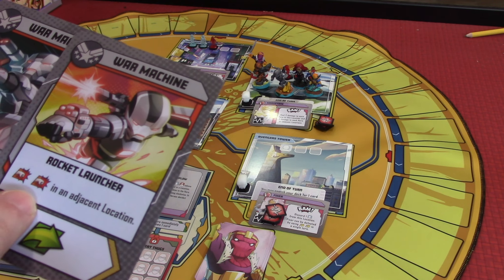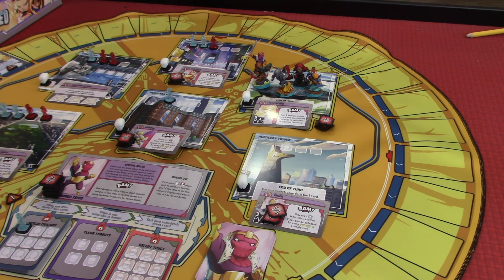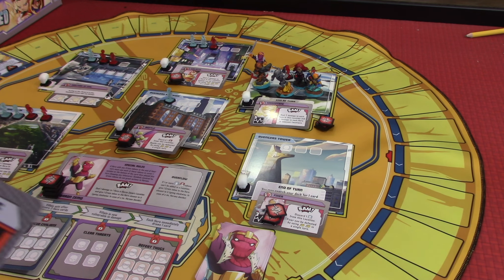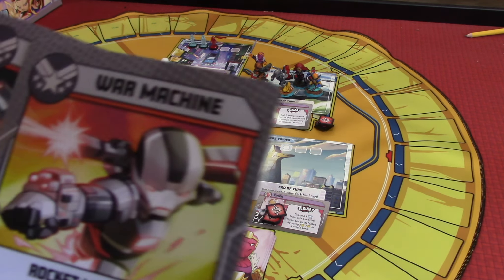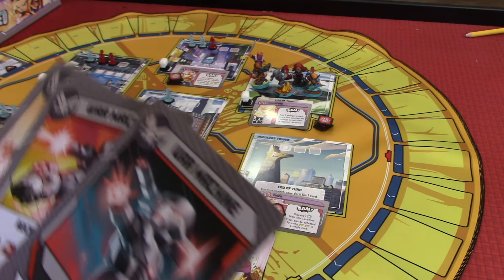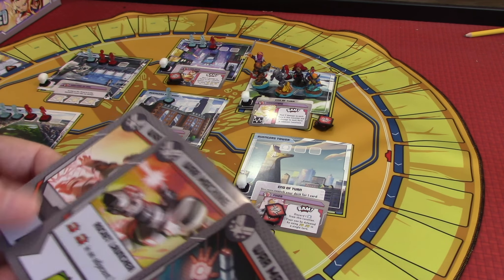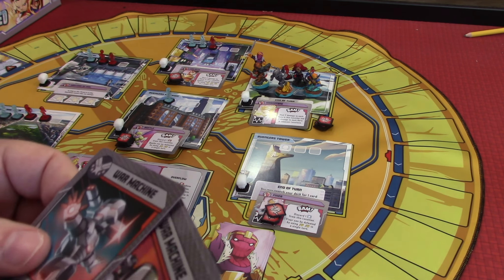I have a Rocket Launcher — do two damage to an adjacent space. I can't hit Baron Zemo yet either. So I can't do any damage to these guys until I clear some space. First, let's draw a card for War Machine so we have three cards. We're going to have to play one. I can do a movement, use his Rocket Launcher, punch a thug, or shoot into the other space. That heroic doesn't mean anything here at this point.